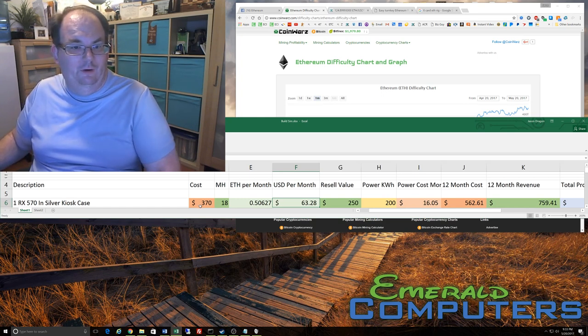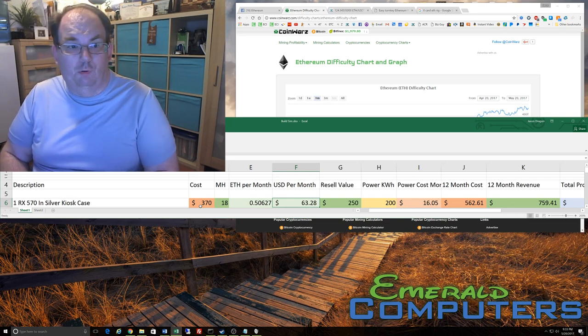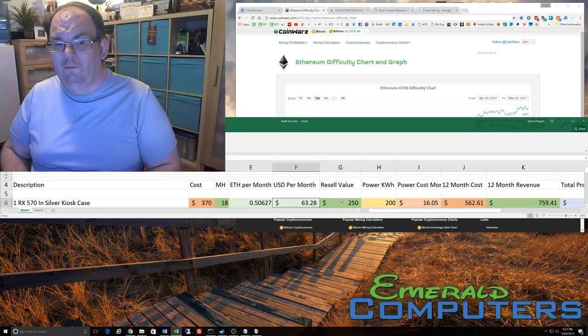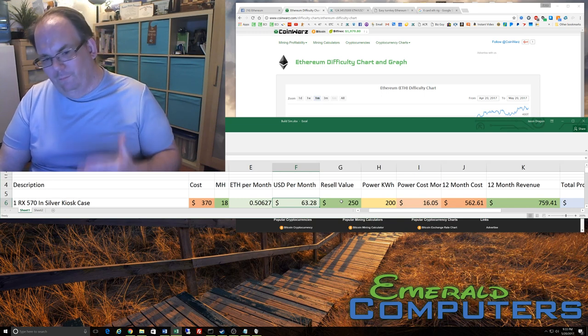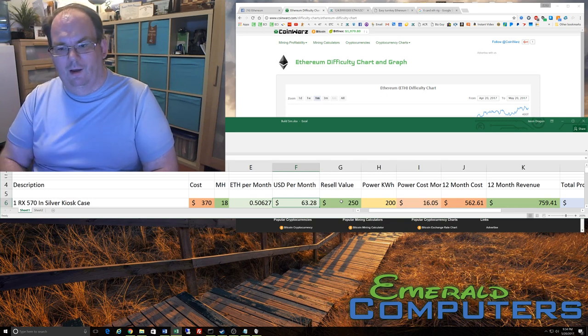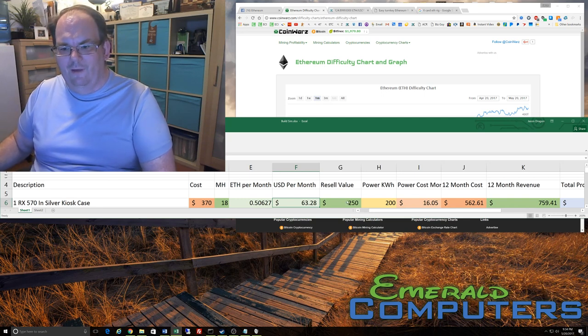If the computer costs $370 to buy from me, we need to figure that into our formula to see how profitable we're going to be. We also need to add the resale value of the system. I decided a 12-month period is where we're at. On the silver kiosk — it's a pretty decent little Core 2 Duo machine with 4 gigs of RAM and a 160-gig hard drive — if you go and sell the video card 12 months from now you should easily get $150 for the video card and $100 for the machine, so I came up with a resale value of $250.